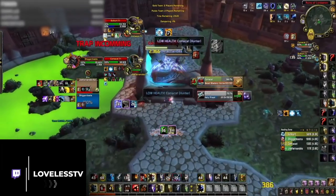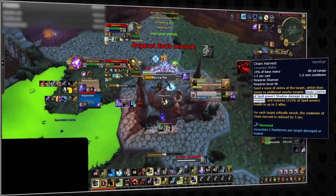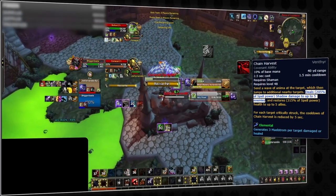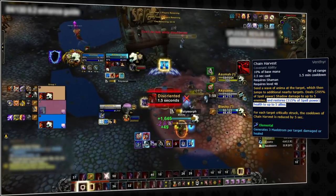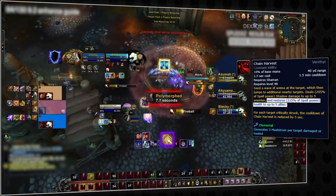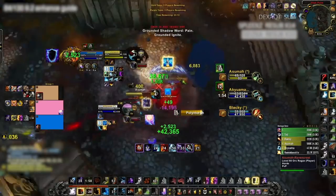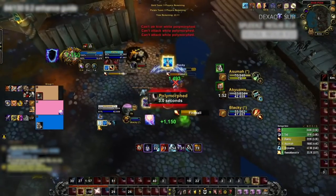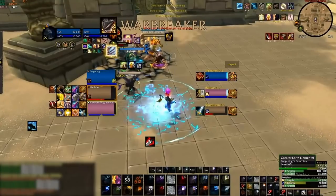The reason why enhancement shamans pick Venthyr is due to the immense power Chain Harvest has. It's a multi-purpose spell that can be used to land kills if your target is on low HP. It can also be used for its healing aspect, which is great for countering offensive cooldowns or if your team is about to die. Using Chain Harvest in these two ways is essential for playing like a rank 1 enhancement shaman, so let's see how low-rated players mess it up.